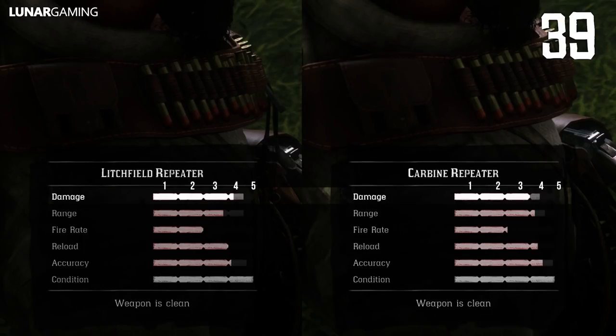Despite having different looking damage stats, if a weapon's damage is in the same segment — for example both weapons' damage is in segment 4 — they do the same damage. The difference between the two is that ammo and weapon condition can affect them differently.